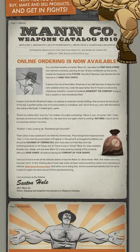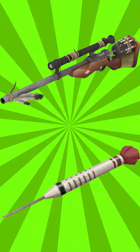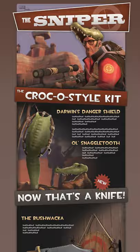The Sidney Sleeper was added in 2010 in a Manconomy update. Even though the Sidney Sleeper actually shoots darts, it is still hitscan.